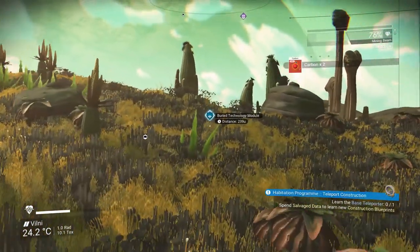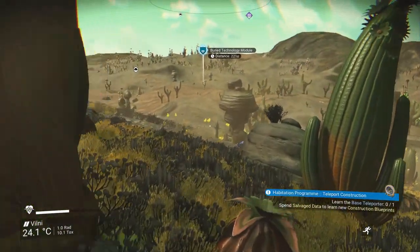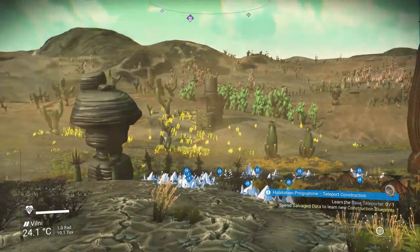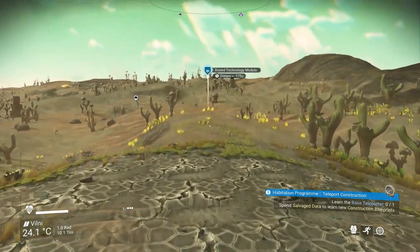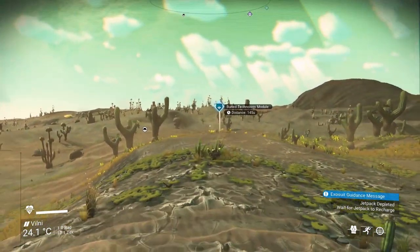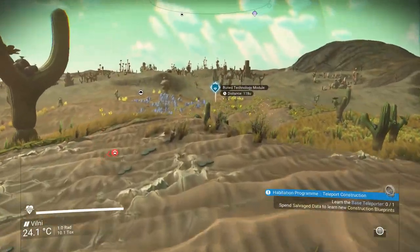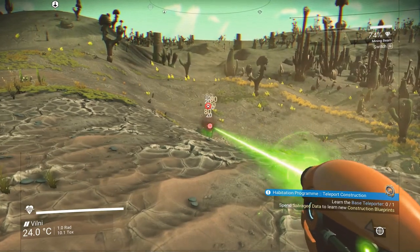Everything should be fine here. What I like too is when you bring up the visor, it shows you the hazardous plants right away so you don't have to worry about it. It would be nice if I could find some sodium — I do have some but could always use more. I know I could have taken my ship but eh. Oh, life support! No thank you.